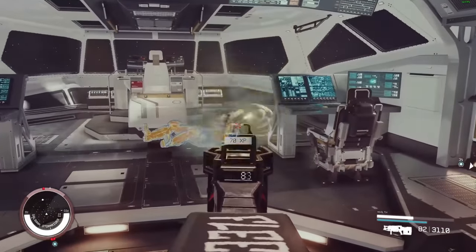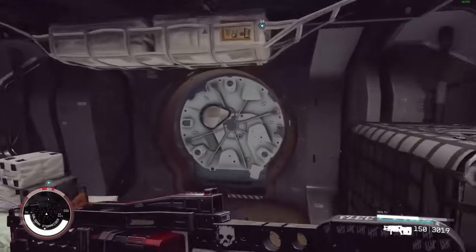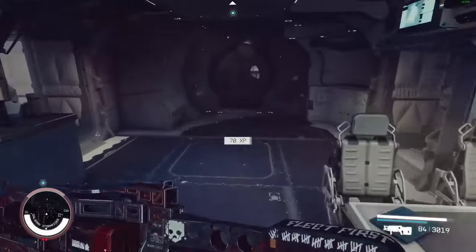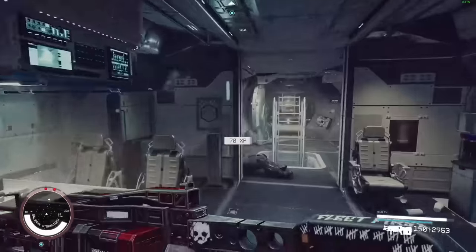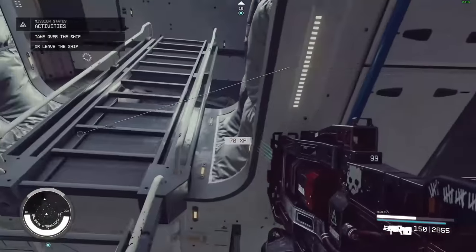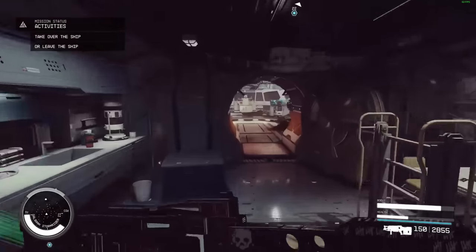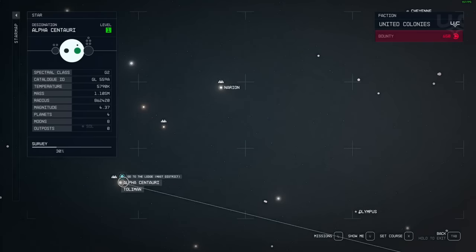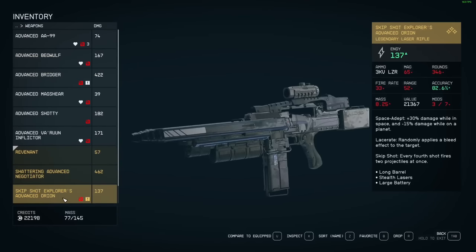I'll just quickly melt these guys. Two more to go — going to drop down quickly. I'm playing on very hard difficulty, so these guys may look a little bit formidable. First things first: we stole a couple of items and killed all the witnesses. Let's see how much bounty we have and how much goods we've collected. If I go down to Alpha Centauri — 650 credit bounty. We've gotten a legendary Orion: Skip Shot, Explorer's Orion. It's got Lacerate — which is cracked — and Skip Shot every fourth shot. This is a cracked gun, and we got it for free.